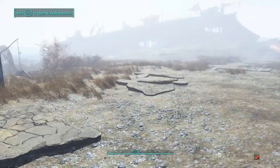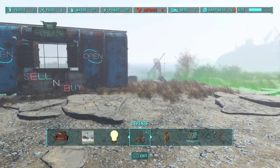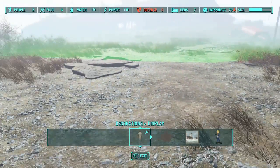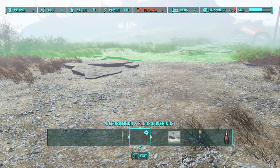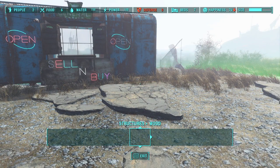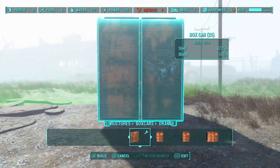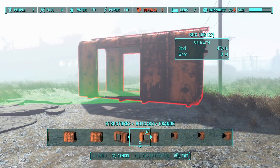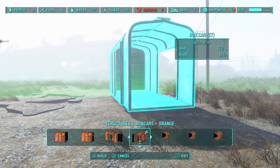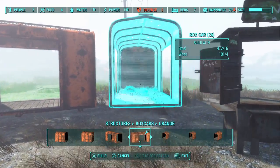All you're gonna need for this is the DLC Contraptions, and if you want to do it the same exact way I did, you might also need the Vault DLC. With the Contraptions DLC you can have box cars — I'll build an orange one since I've never built an orange one before. The only box car piece you're gonna be using is the box car with the end piece at the end.